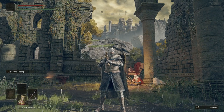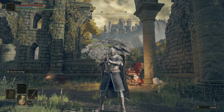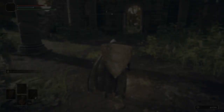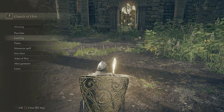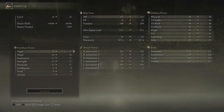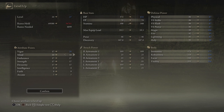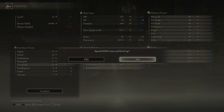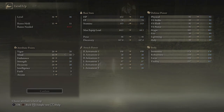Now that we got all of that out of the way, let's go ahead and rest at the grace and put some levels in. I got enough to put our vigor up to 20, our endurance up to 20, our strength and dex up to 20. Now that we have all those up to 20, I'm going to start working on mind, faith, and arcane.